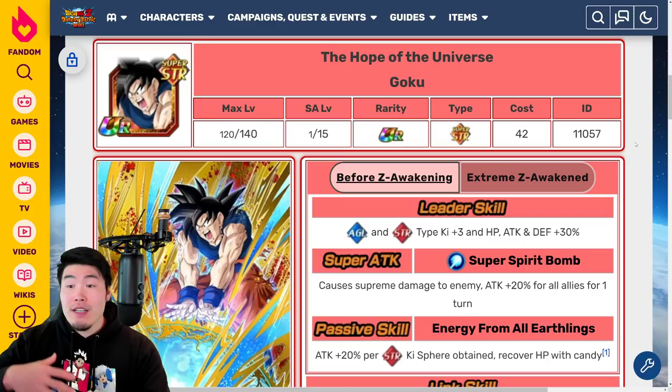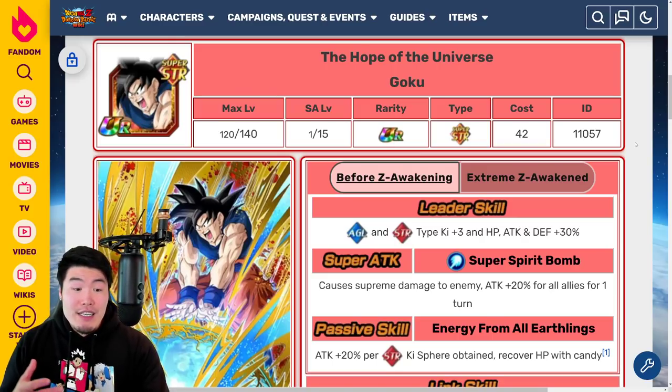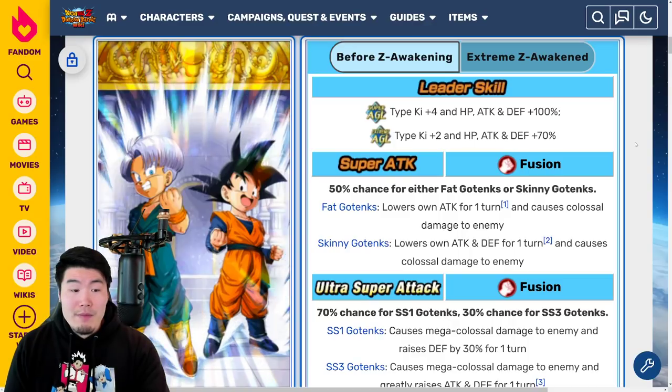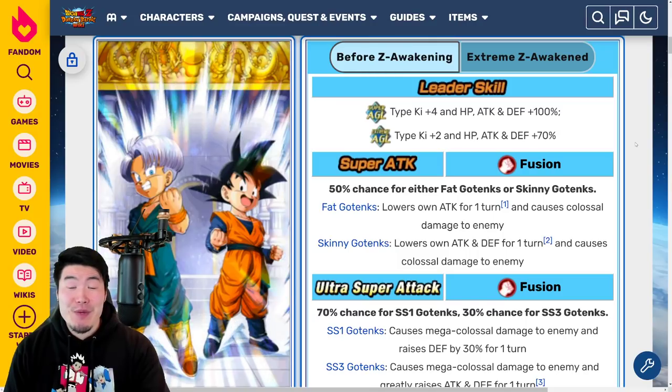And that's on top of a bunch of new Fusions Extreme Z Awakenings as well. So I'm pretty sure for this celebration, JP is going to be getting something like 15 to 20 Extreme Z Awakenings, which is absolutely insane.